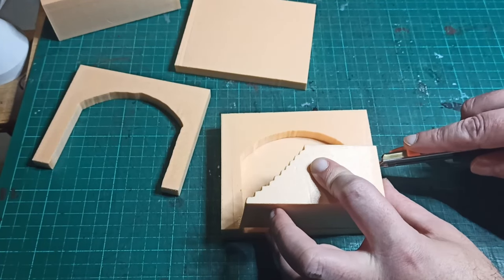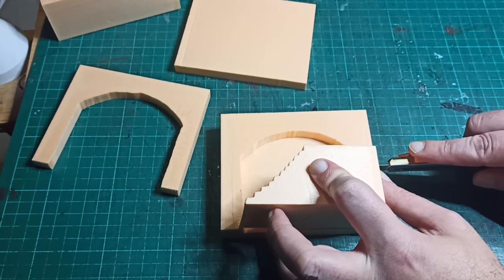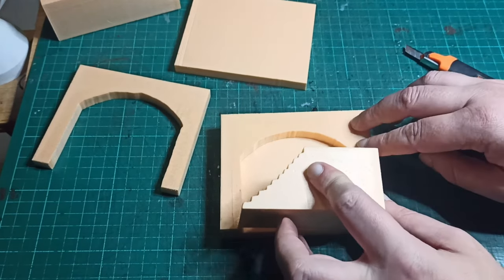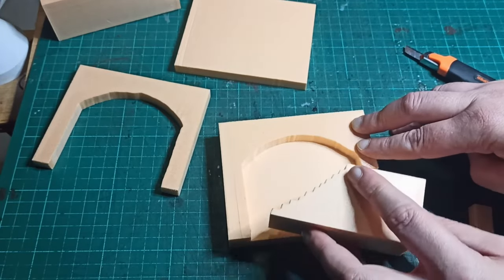To glue the stairs to the walls, I had to cut some space into the arches. This will all be covered in bricks, so there's no need to follow the exact profile of the stairs. The lower flight and the landing go on one wall, and the upper flight goes on the other wall.